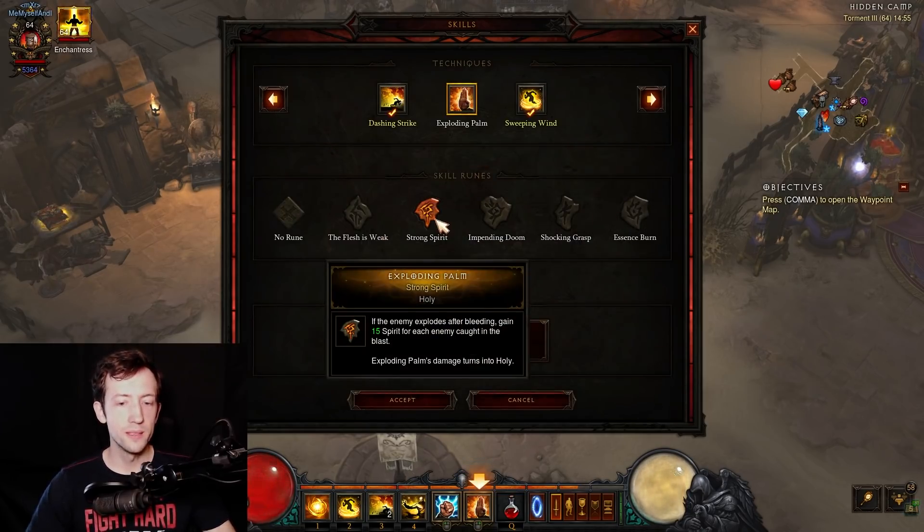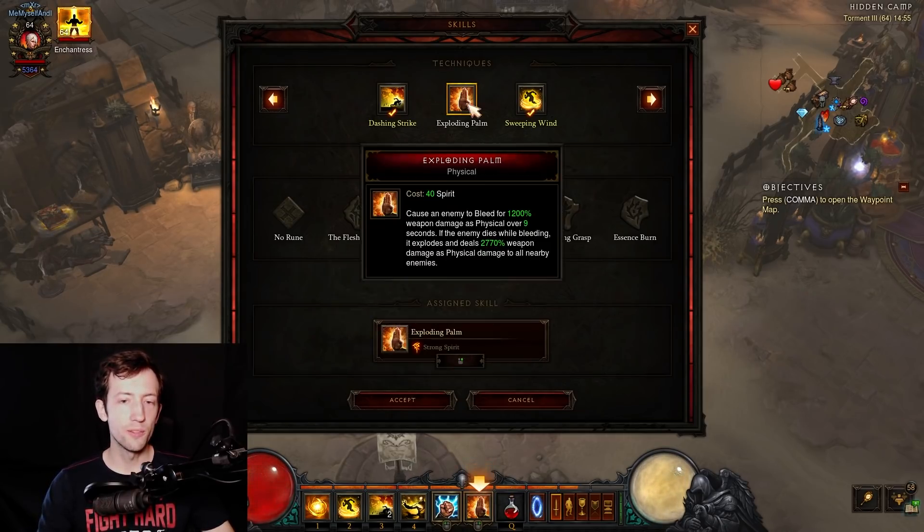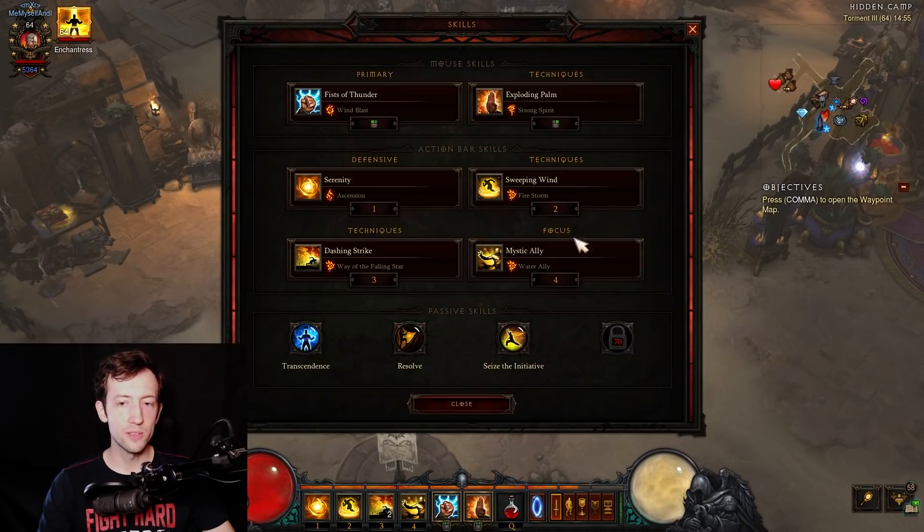The best rune on Exploding Palm is Strong Spirit. This one gives you 15 Spirit for each enemy causing an explosion. So essentially you'll refill your entire Spirit whenever there is an explosion. You can just go around, palm five, six, seven, eight things, they will slowly die from the DoT, you can punch them a bit, the Sweeping Wind damage helps, and then they pop and you go again.